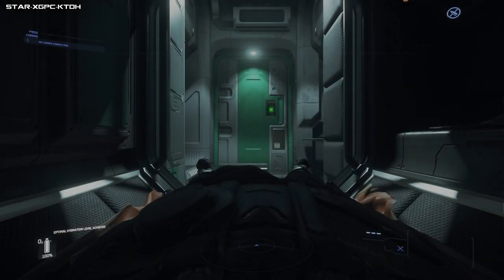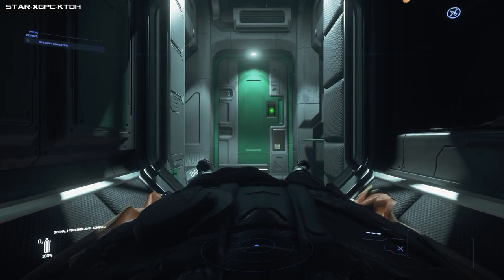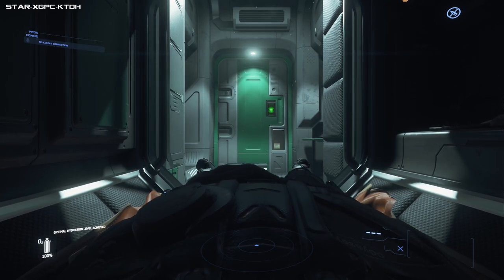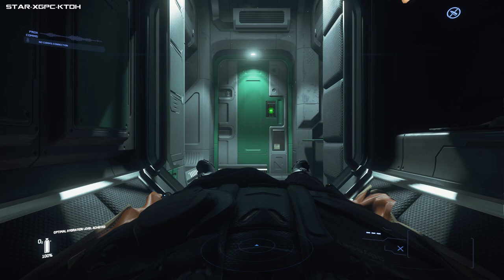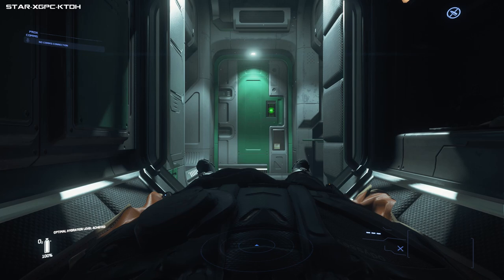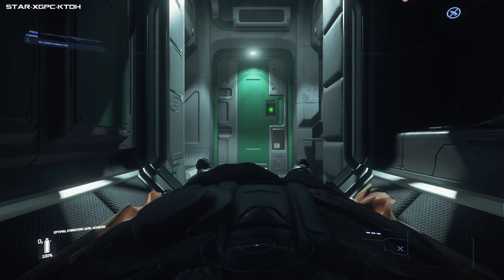Hello, this is Sausage Fingers and welcome to a very bare bones tutorial on Star Citizen. I'm going to cover things like movement, basic camera, dying, ships, ship spawning, selecting missions, the MobiGlas, basic ship controls, quantum, landing, takeoff - stuff like that.